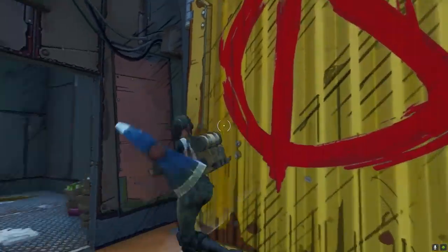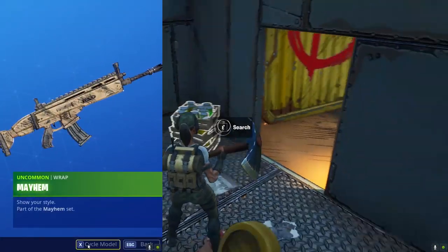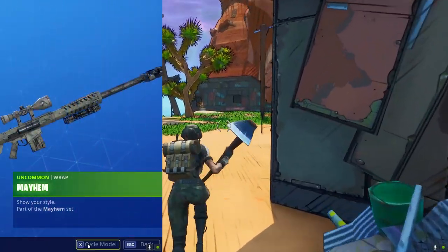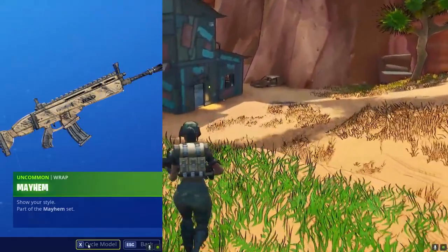If you complete a couple of relatively easy objectives you can unlock a free set of weapon skins — they're called wraps in Fortnite. It's pretty rare that Fortnite gives away weapon wraps. I actually cannot think of the last time they did that, so if you don't have any weapon wraps like me, this is the time to get them.